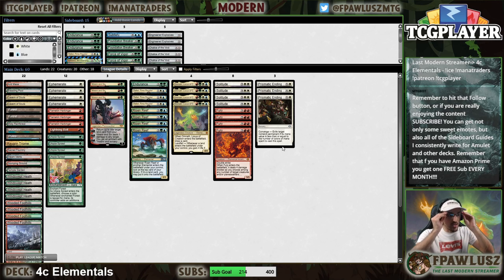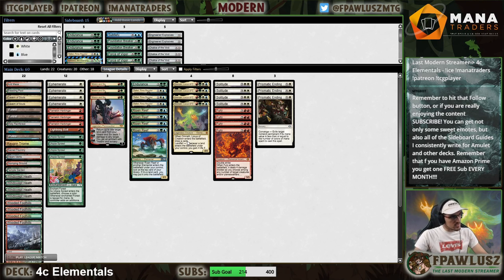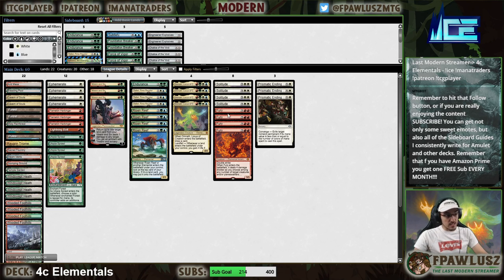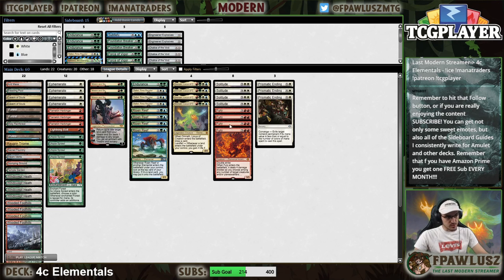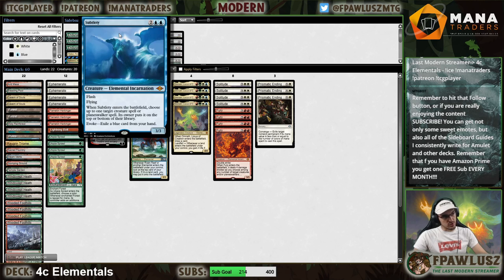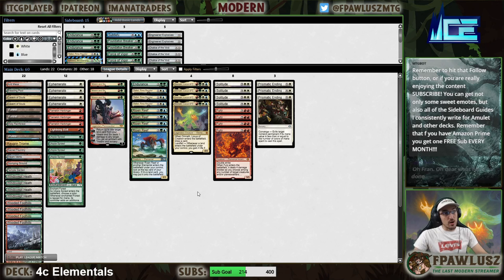The Elemental Incarnations have a downside: they are a two-for-one, and then you have to sacrifice your card. But this deck has two different ways of offsetting that downside. One of them is using Ephemerate to blink the Elemental Incarnation, so you get the trigger one more time while at the same time keeping your creature — for future value, or just for attacking and blocking. The other way is Recent Reef, which draws you a card whenever these Elemental Incarnations come into play, offsetting the two-for-one downside.